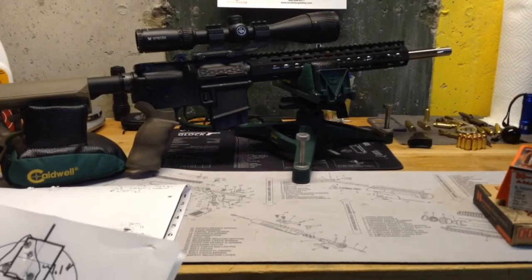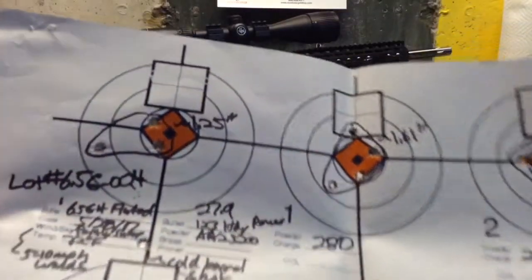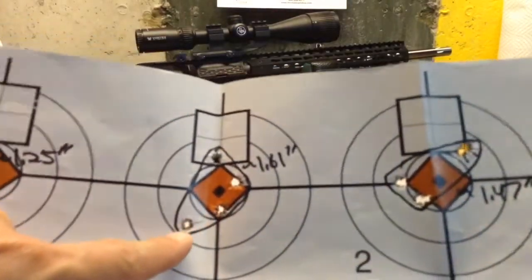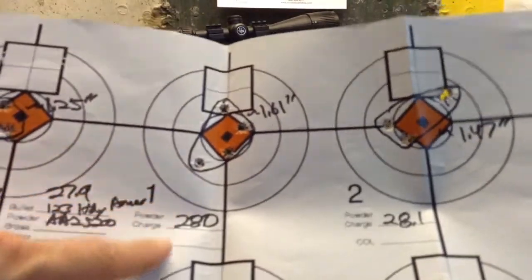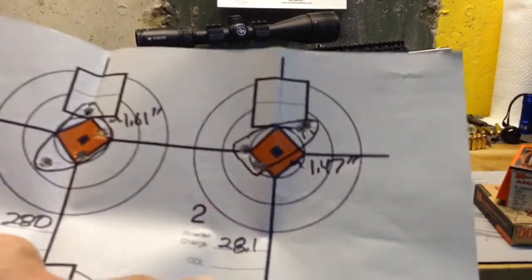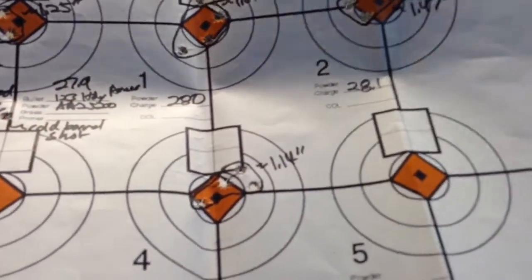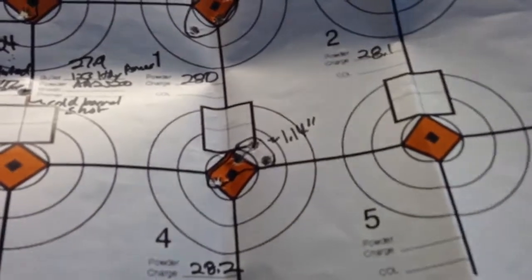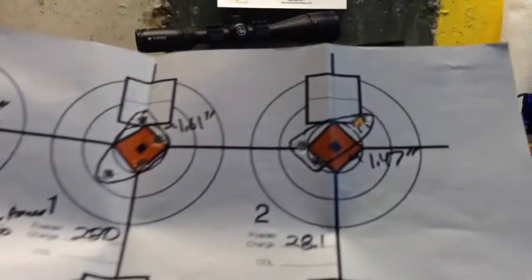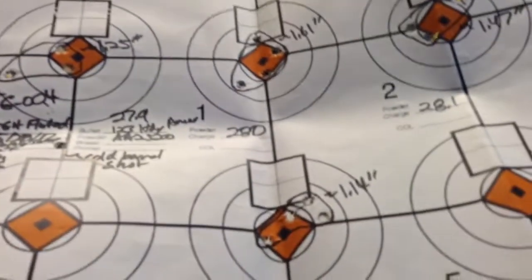Moving on to Accurate Arms 2520 with 123-grain Hornady A-Max: three shots into 1.25 at 27.9 grains; four shots into 1.61 at 28.3 grains; four shots into 1.47 at 28.1 grains; and at 28.2 grains, four shots into 1.14. So at 28.2 grains I'm kind of liking that — decent accuracy, not spectacular. Maybe I'll try a different powder and see if I can get better results.